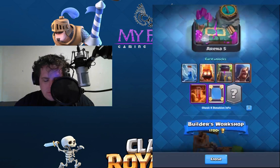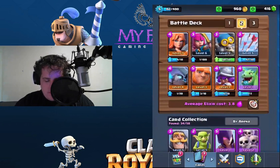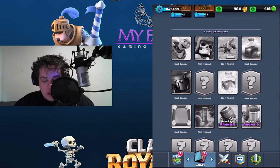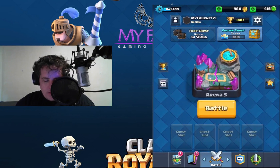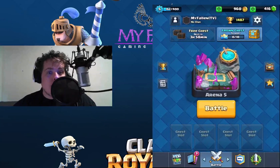So let's see what else I've got to find. Still got the goblin barrel, the giant skeleton, the X-Bow, the rage spell, the large size picker, the mirror, the poison spell, the freeze spell, and both legendaries. It's in the shop today — goblin barrel for 2,000. I don't have that much. Let's get crackin' down anyway.